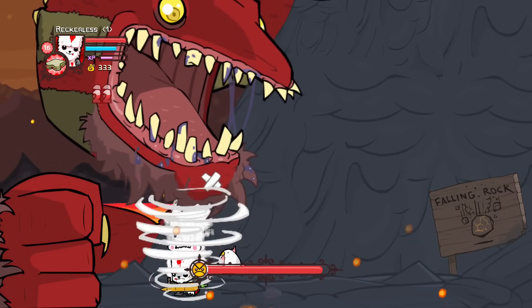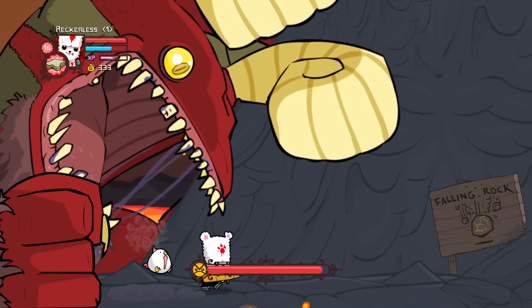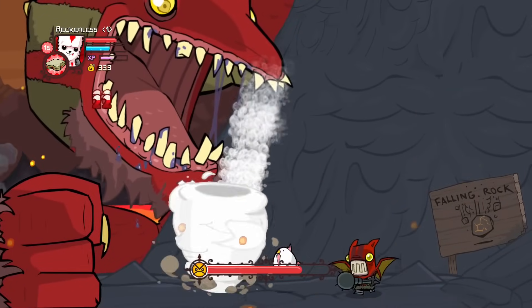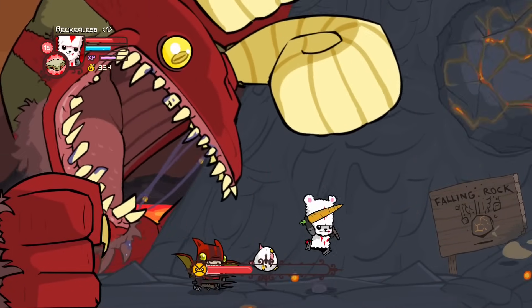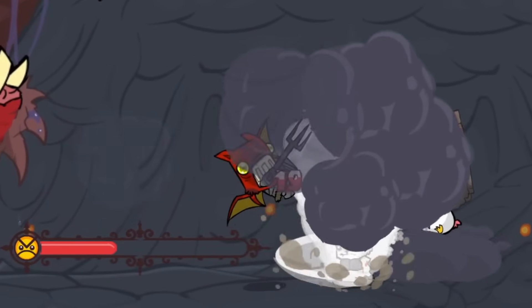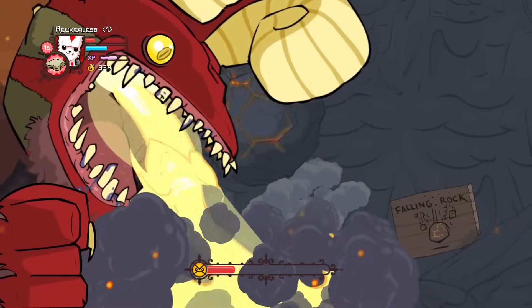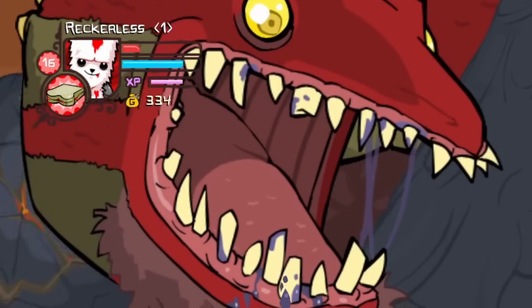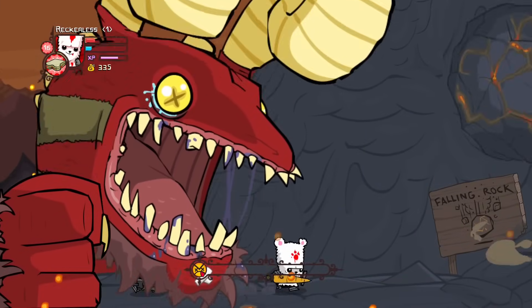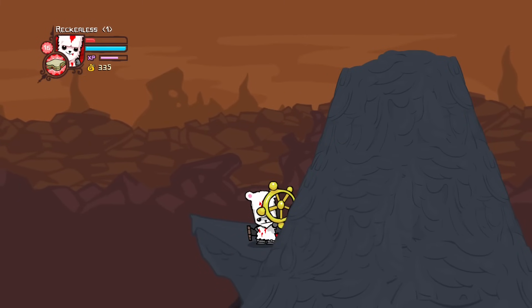Just like the Giant Troll, we have to be in contact to do damage, whilst avoiding fire breath, a falling boulder, and even a fire demon. And what made it even worse is I had run out of healing potions, which almost cost me a restart. But I was able to clutch up and grab the first part we'll need for the ship.